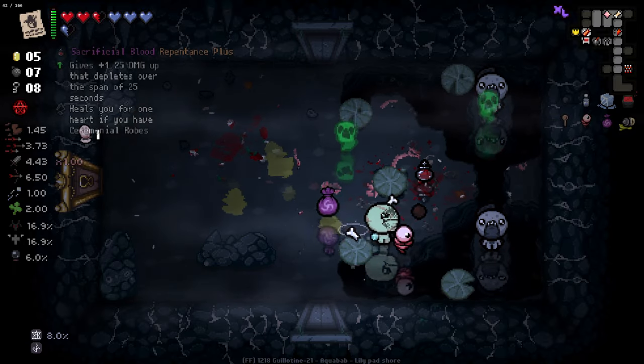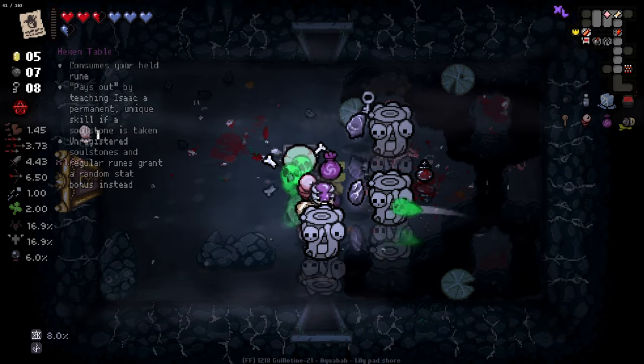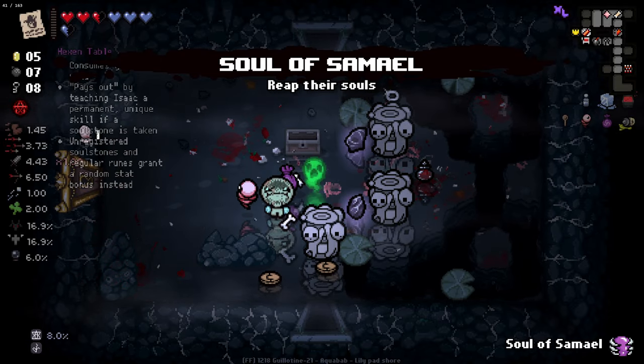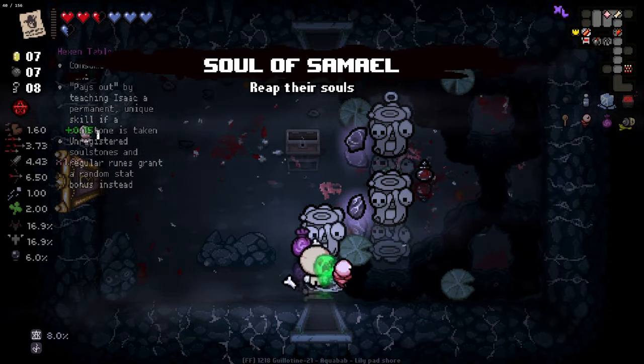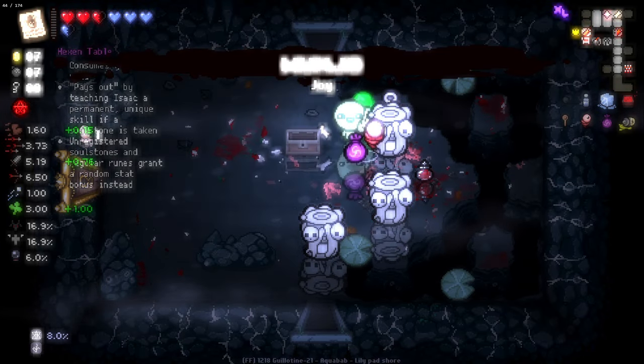Grab and get gone. We got three again. And we got another Soul of Samuel — I wonder what having two of them does. If you already have it, it just gives a stat upgrade. We finally got some damage — lovely.